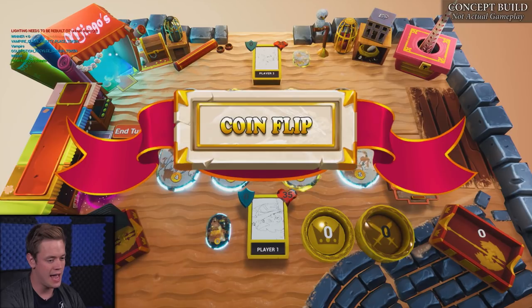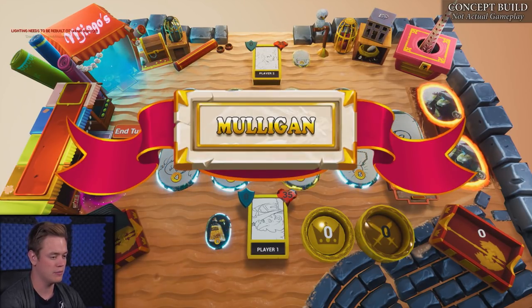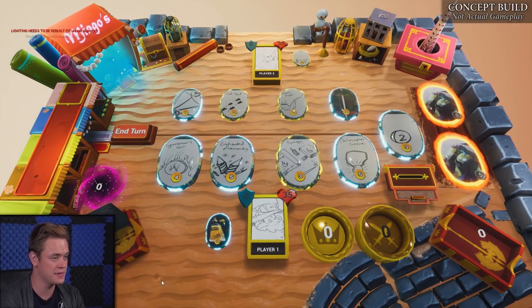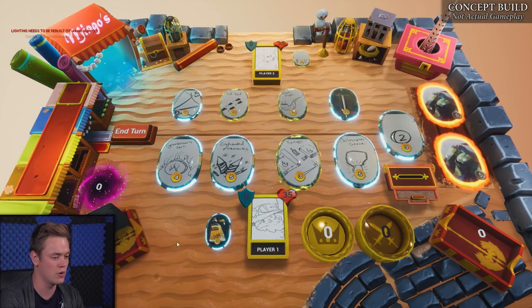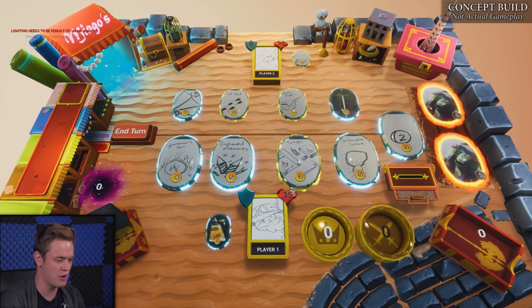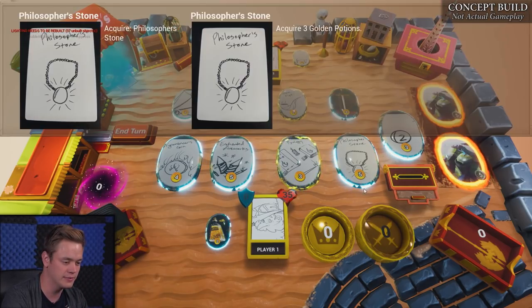The first thing that's going to happen is a coin is going to flip to decide who goes first, and then we're going to jump into the mulligan. The game starts off with a mulligan where both players get to change the top card of any of their stores up to four times. There's a mechanic called bump — bumping just means replace the top card, knock it off of any of the store areas.